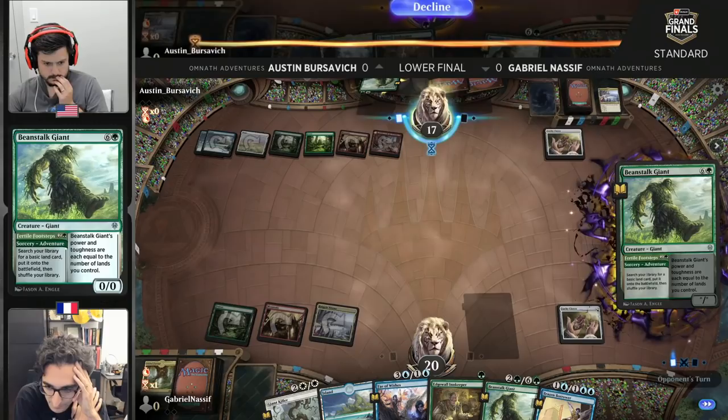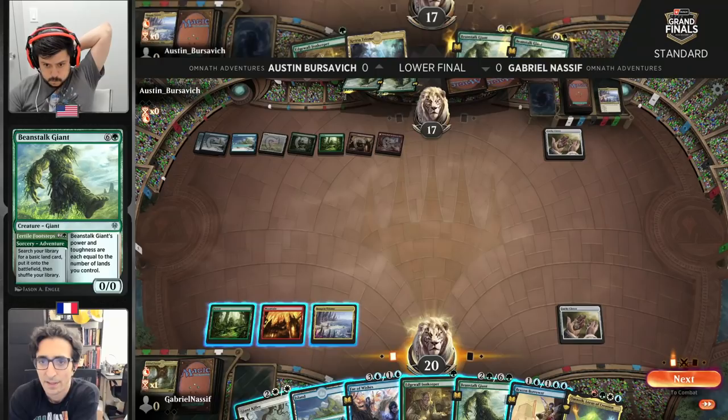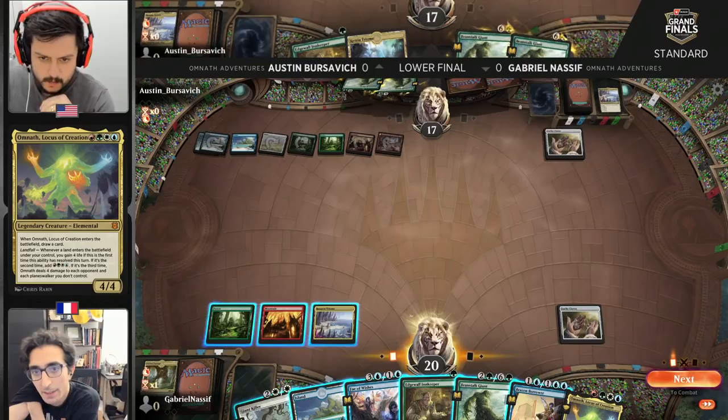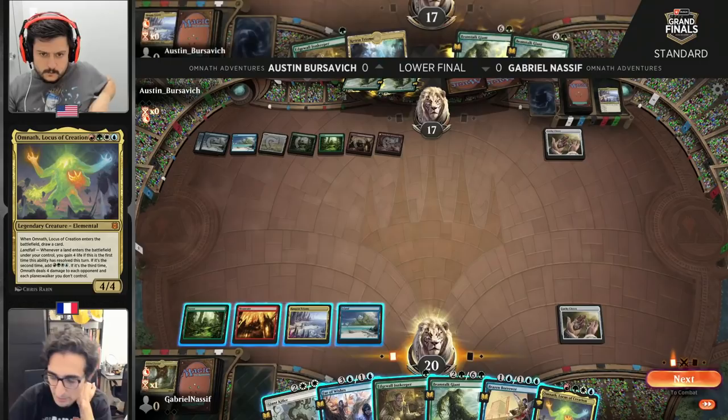An untapped Shatterskull there for three life enables this Fertile Footsteps, which goes and gets two lands. How about an Omnath off the top for Gabe? That's a great draw — it unlocks some really interesting options. Nassif is a turn behind schedule thanks to Austin's Brazen Borrower play. He really does want to get that Beanstalk Giant off the gates and copied with Lucky Clover. The question is: do you want to play Omnath ahead of schedule and hope it survives, or play it on a later turn where you can get your land drop right away? These are the decisions Gabriel Nassif is wrestling with.